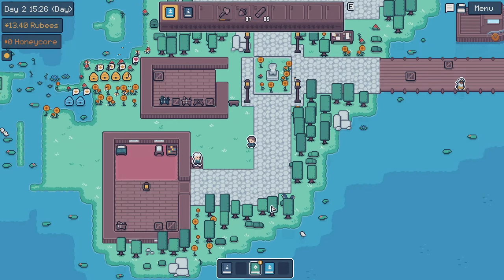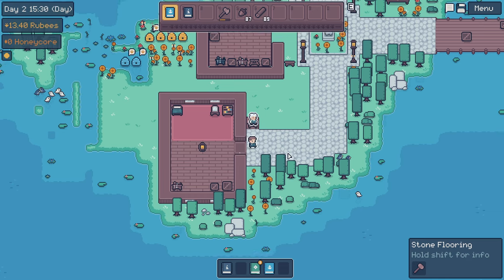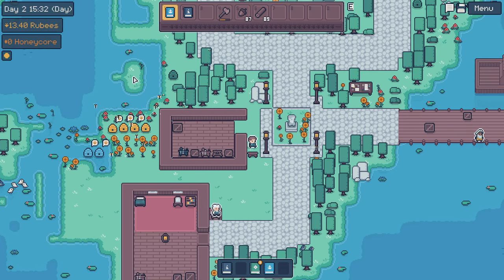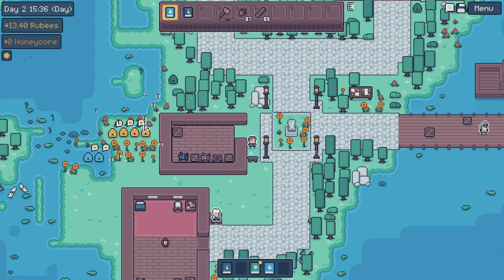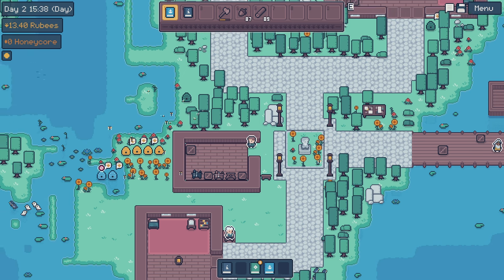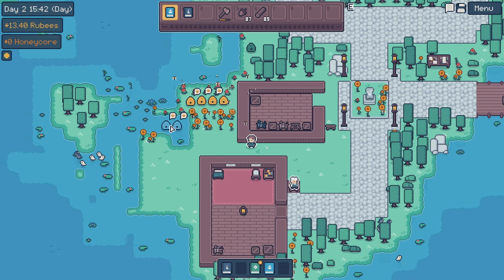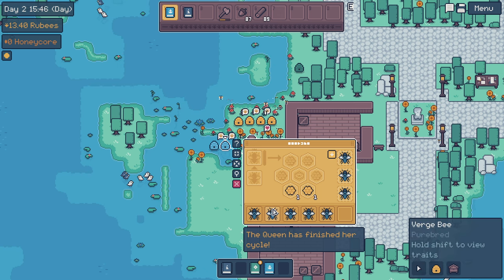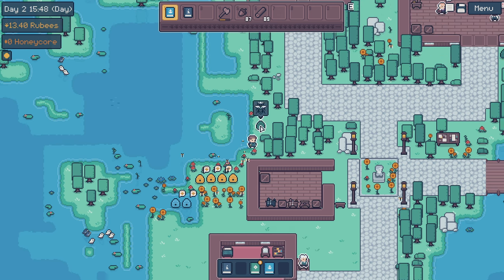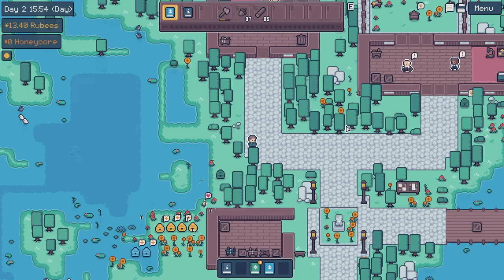Hey guys, how's it going? It's Sight here, and we're back with a brand new episode of Apico. In the last episode, we got started with three different beehives. We got the commons, we got the... I can't remember what these guys were called... like Verge. And then the forest bees. There's still a queen in here? Hmm. Weird.